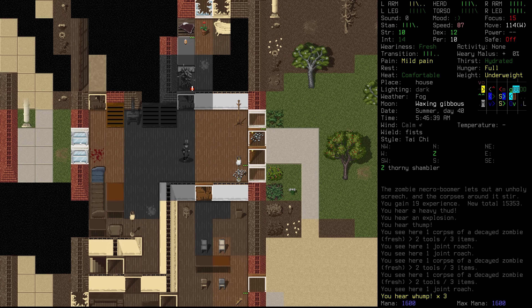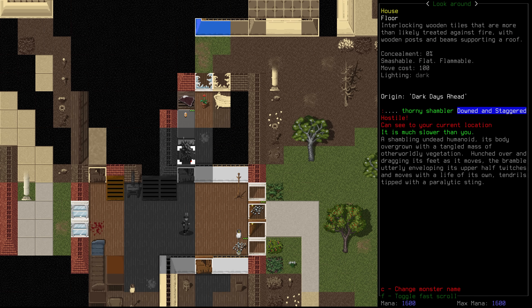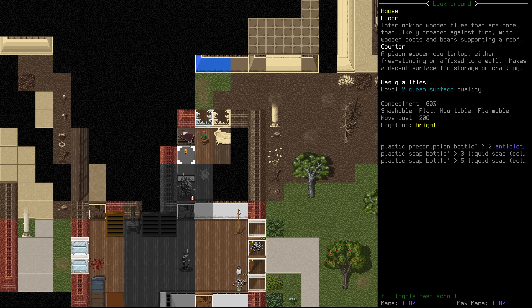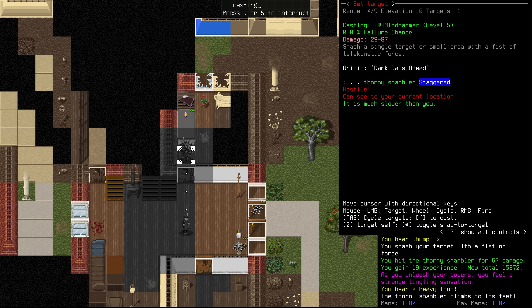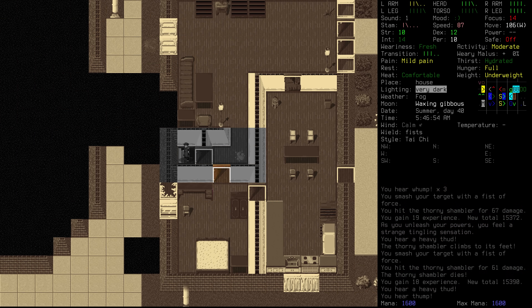Thorny shambler — I don't think we can slam you with a force shove, but we can use a mind hammer on you. 67 damage is really good. It's downed, it's staggered. We do have some antibiotics in this bathroom here, but I think we're just going to go for another mind hammer — get that thing killed. And then we'll start to make our way downstairs.